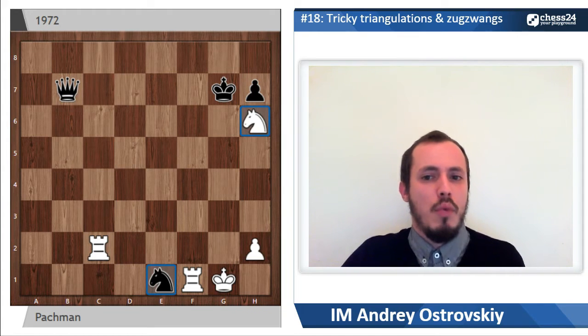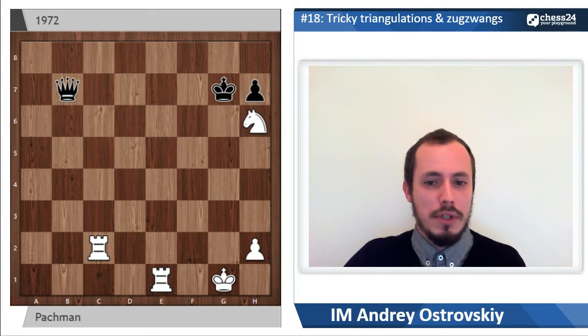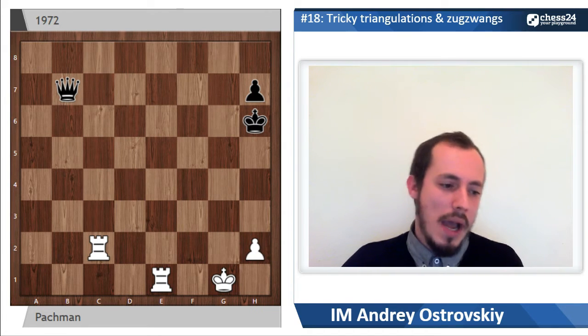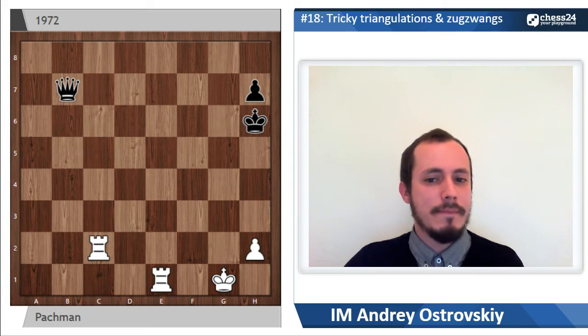If white wants to make a draw, it's very easy to do. Rook takes e1 is possible, after which king takes on h6 — it is a dead draw. It's not possible to make progress with white here.